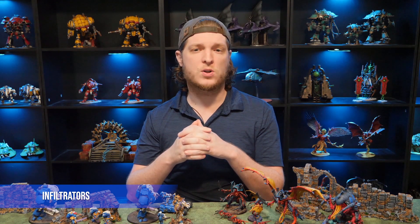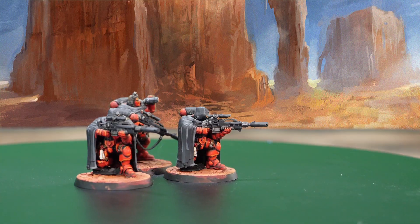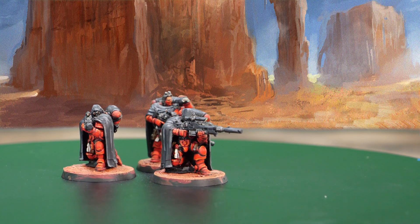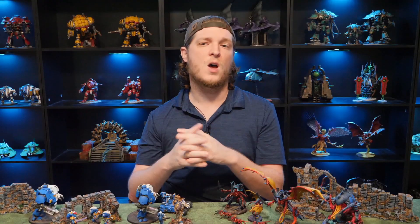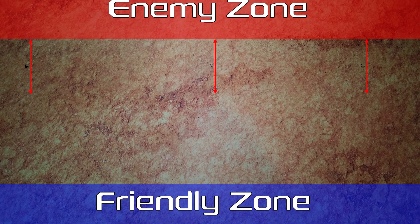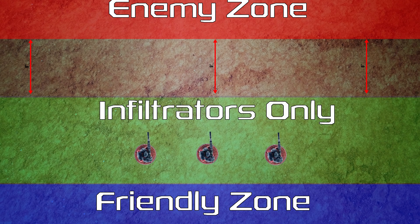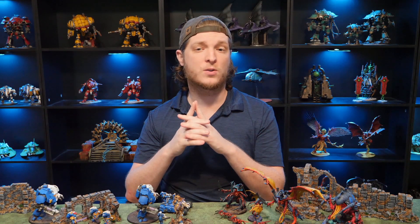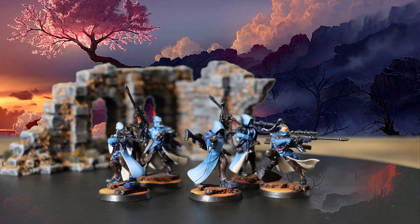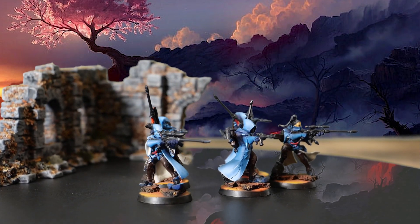Some units are designed to sprint across the table, but others can just start there. The Infiltrator special rule allows your models to start further upfield than normal, securing the best parts of the battlefield for your forces. When you deploy a unit with the Infiltrator rule, you aren't limited to just your deployment zone — you can set these fighters up anywhere on the battlefield more than 9 inches away from the enemy deployment zone. Just watch out for enemy infiltrators: you'll also have to stay 9 inches away horizontally from enemy scouts. That means you'll want to put infiltrators down before your opponent does. Using the Infiltrator rule is an assured way to gain a foothold on the battlefield.